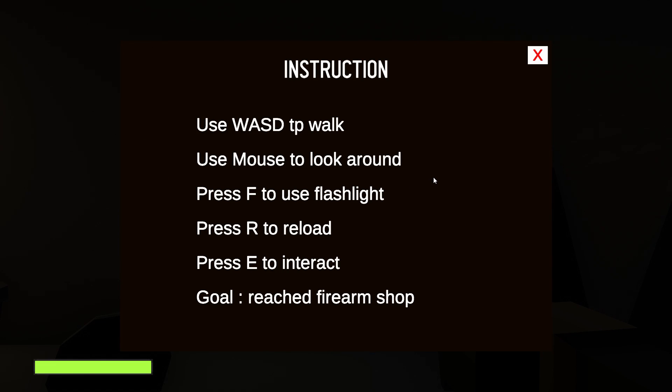Walk, move, F for flashlight, R to reload, E to interact. Goal reached — firearm, shot, shot.